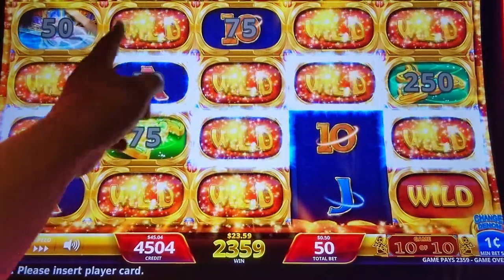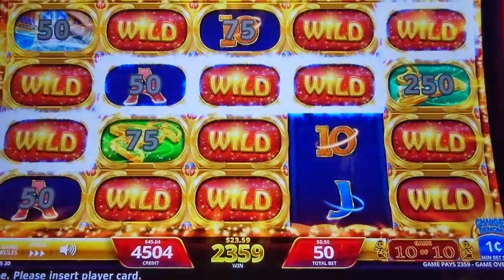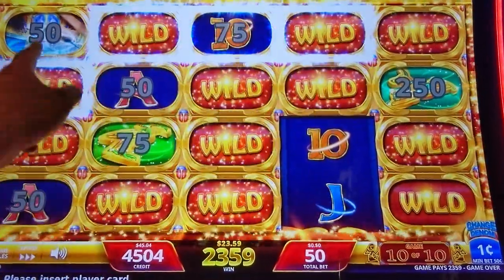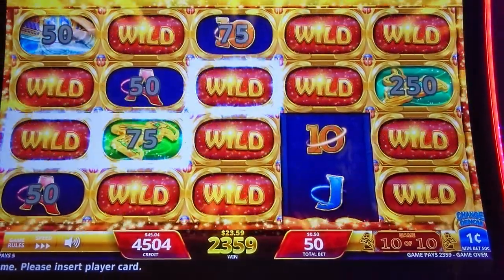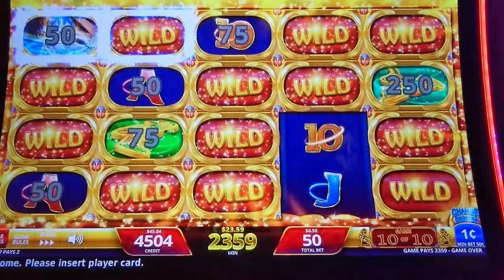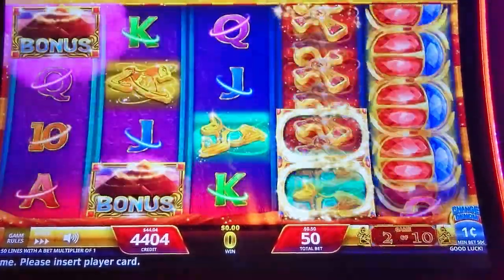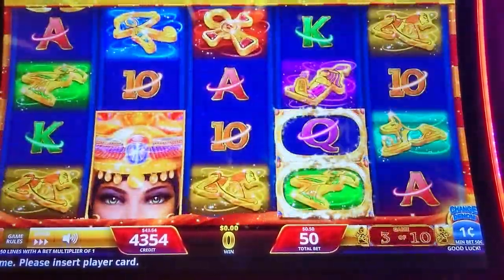Unfortunately, the credits do not count as wilds. One of the reasons scarabs accumulate easier is because a lot of times those credit numbers serve as blockers — similar to when you're playing a machine and you need three bonus symbols to trigger a bonus, but the bonus symbols get in the way of a good line pay. That's what the credits kind of do in this game.